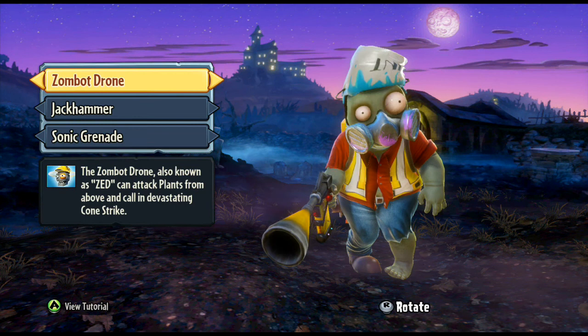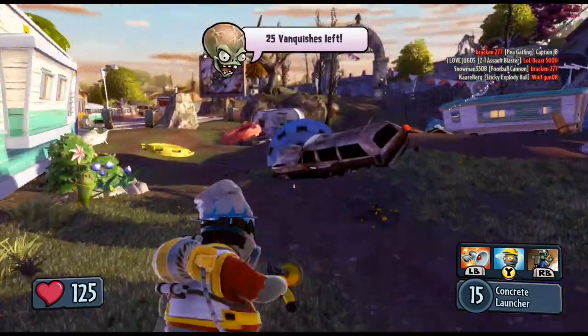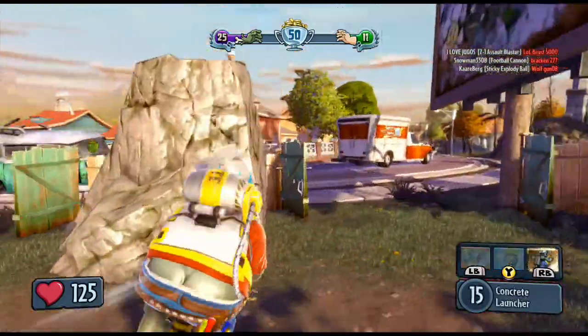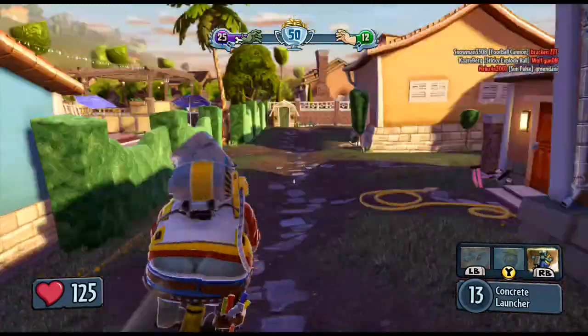We're going to jump into a game and I'll show you how the Engineer plays on the battlefield. The Engineer has average movement speed, but you can hit the right bumper to get on your jackhammer and move around fairly quickly. This will also disrupt chompers coming towards you, and you can carry on firing while doing that.